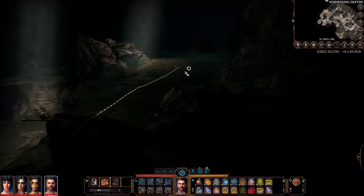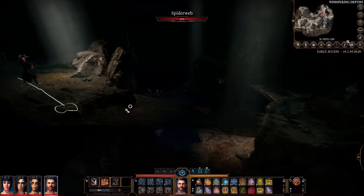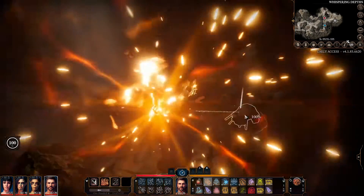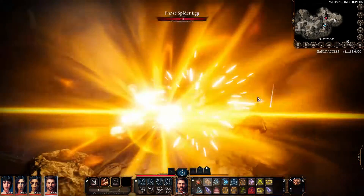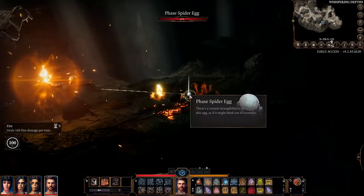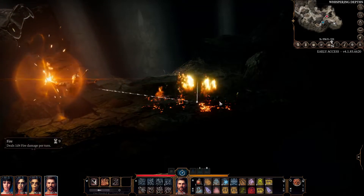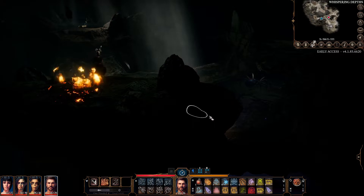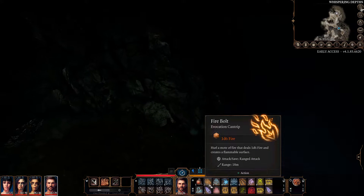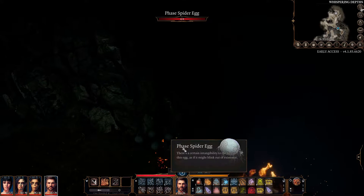Now you need to go to the other spawn points. You can move around a little but always stay in hide mode, because you can accidentally pull the boss and it's too soon — all the eggs need to be dead first. Now we use Misty Step to jump over here and shoot the eggs. Then run to the next location and shoot the remaining eggs. The eggs are gone so they cannot attack us anymore, and now we are going to pull the boss.